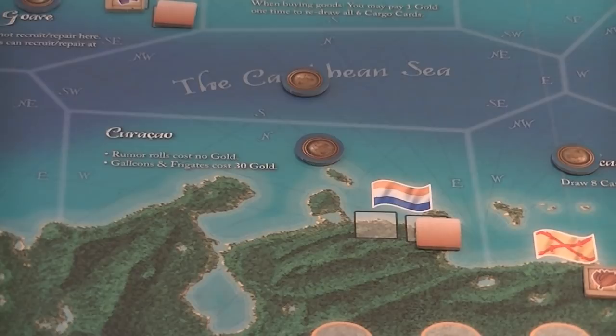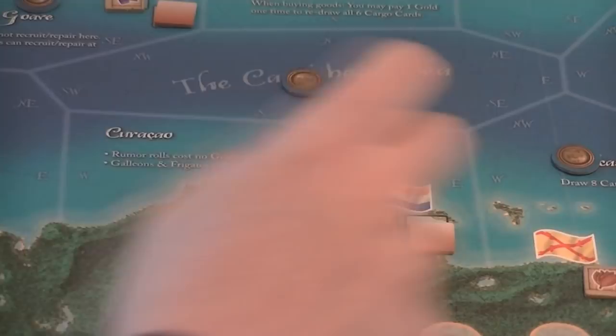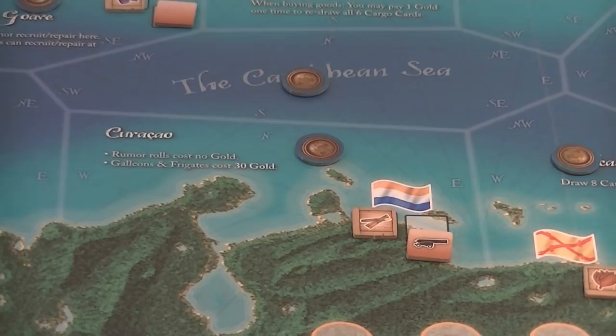Finally, the face-down tile represents a ship upgrade. They are limited, and this one has a cannon on it, meaning if we go to Curaçao and do the special action we can buy an additional cannon for our ship — improving it. That is what the board is going to look like.